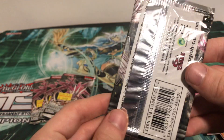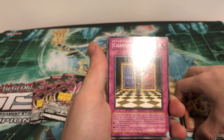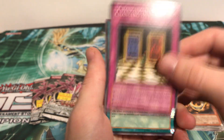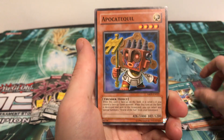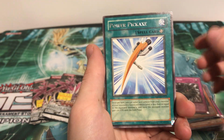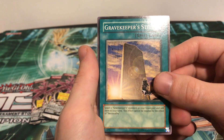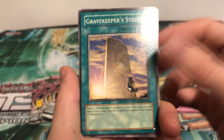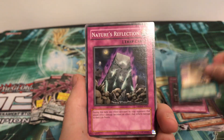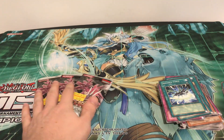Maybe this one with the three dollar price tag will be lucky for us. Absolute Powerforce — pretty old set nowadays, it's crazy to think that. Pack 4: Changing Destiny, Reptilian Rage, Layer Wire, and Power Pickaxe. Four rares in a row — getting a little rough on pulls, but still awesome to open these old school packs. Gravekeeper's Stele, Nature's Reflection, Variety Comes Out, and Advanced Force. Three more packs to go.